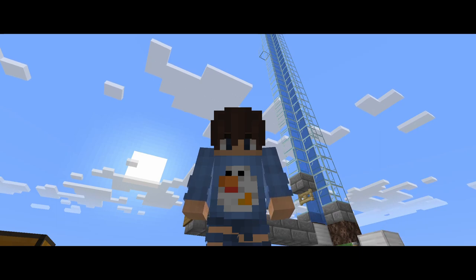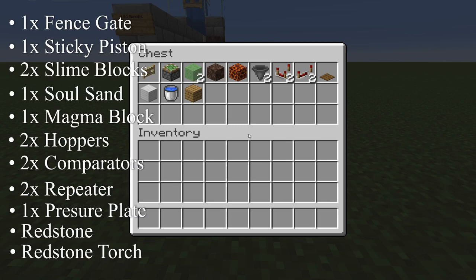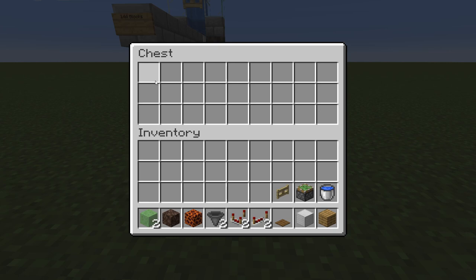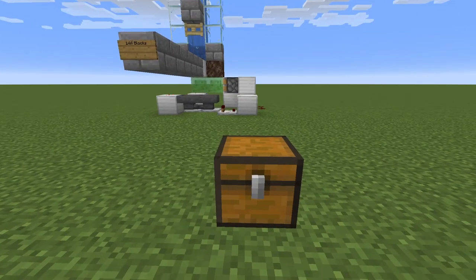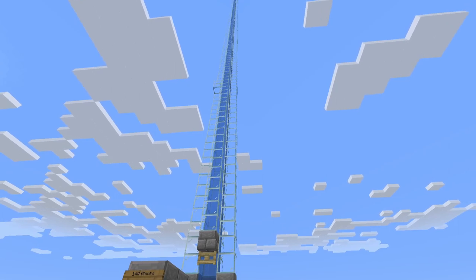These are all the items we're going to be using in this build — they're up on the screen, go ahead and pause the video if you want to make sure you get all of these. It's pretty simple and not too resource heavy. The only thing that's kind of heavy is the slime, because you're going to need 17 slime balls. The wood and iron blocks are just building materials, and you'll also need glass — though you can use whatever material you want.